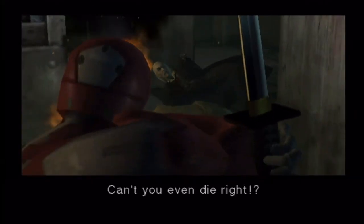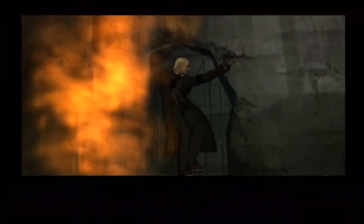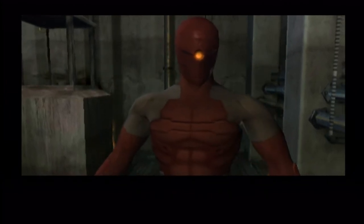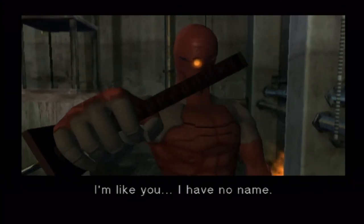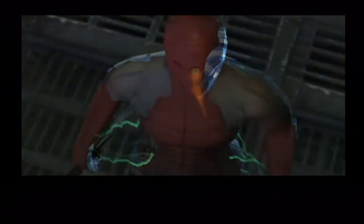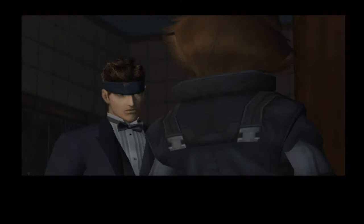We'll just let this cutscene keep going. Can't you even die right? Nope. Oh, more views of Snake in the tuxedo — I guess we all win in the end. I'm just trying to get a good view. I could've just shown that, but I gotta extend this as far as possible. Anyway, nice transition. And the third cosmetic change is Meryl's wearing this sneaking suit. That's really it.